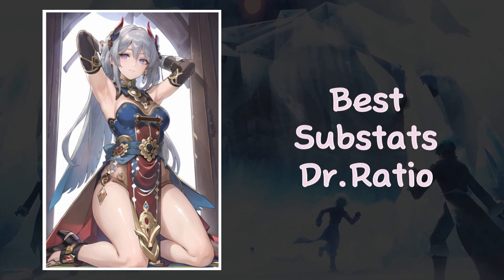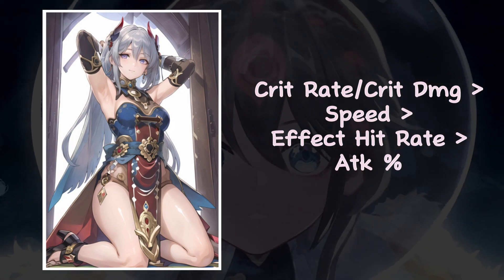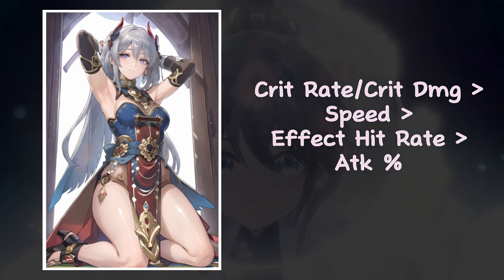Here are the substats that you need to prioritize. Crit rate and crit damage are the most valuable, followed by speed, effect hit rate, then attack percent.